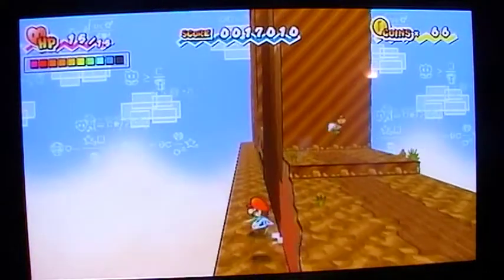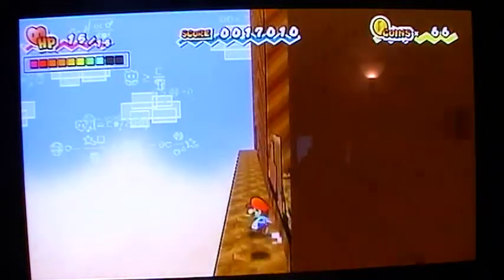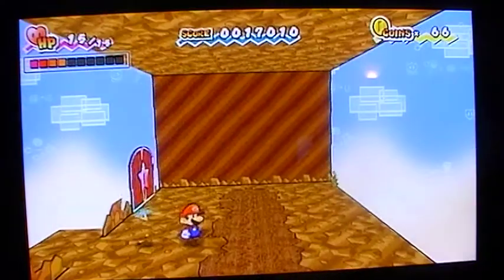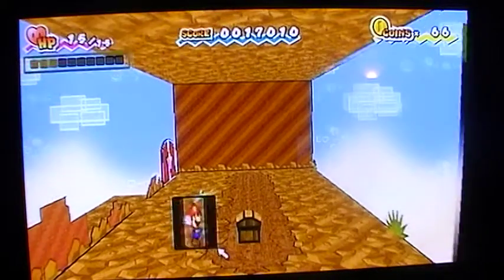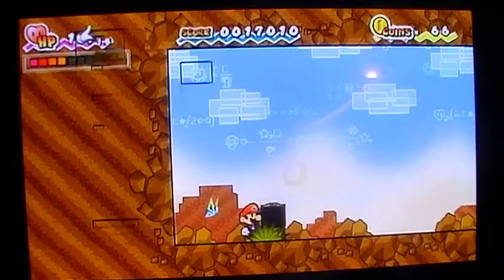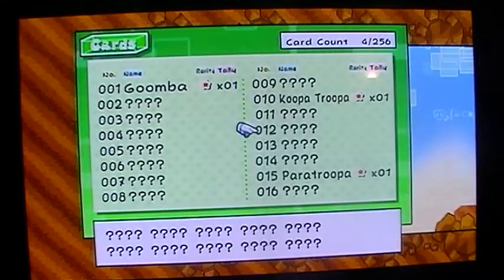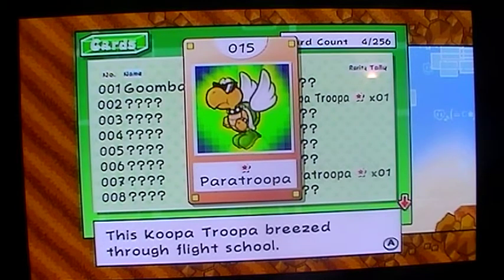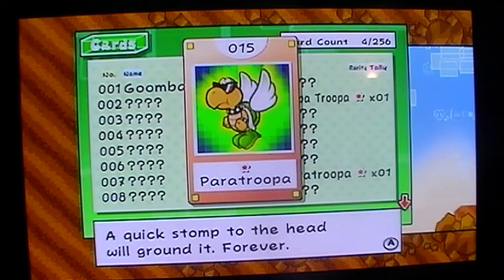There's something in here — yeah, there's a chest. It's a card — you got a Paratroopa card. Paratroopa: Max HP 1, Attack 1, Defense 1. This Koopa Troopa breezed through flight school. A quick stomp to the head will ground it — forever.